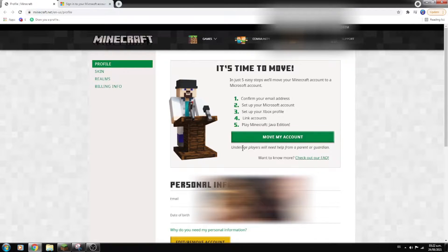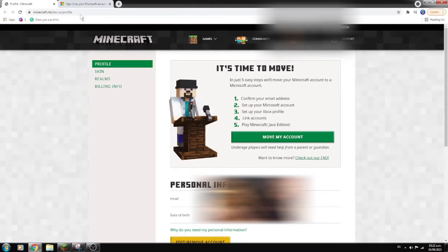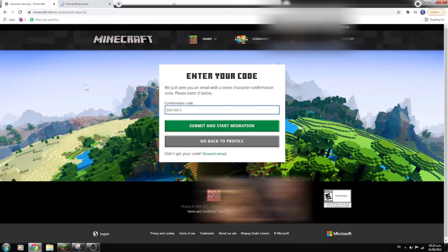There's a note about underage players needing help. You just create or use an existing email, and you'll be able to migrate. You also have to verify that it's your account.